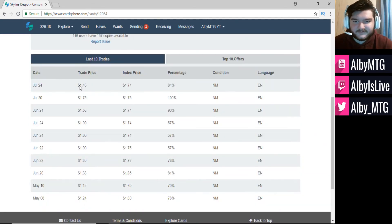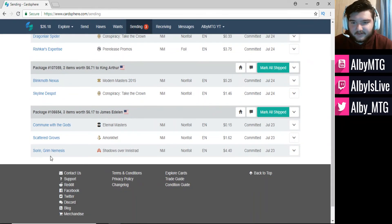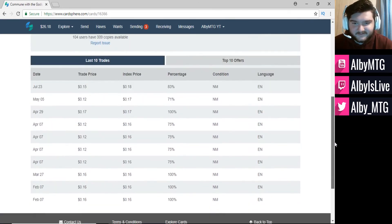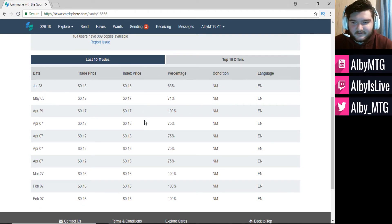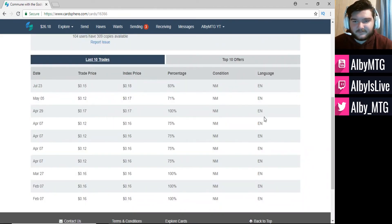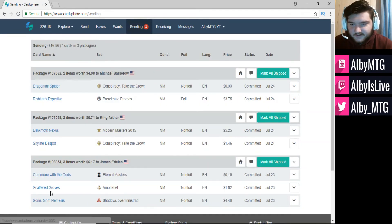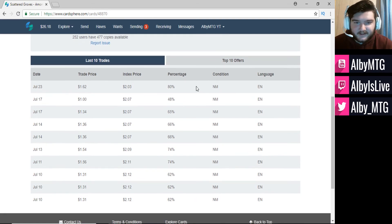For the final package, starting with Commune with the Gods — I got 15 cents for this, which is 83%. For commons, anything over 10 cents is basically an immediate send for me, and there's no one else that wants this, so I'm happy to unload it above my 80% threshold. Next card is Scattered Groves at $1.62, which is right at 80%. Most others are going for cheaper — 48%, 60%, 75% — but I'm sending mine off for $1.62. As these cards get closer to rotation from Amonkhet, you can see the price slowly going down — from $2.12 about a month ago, already down to $2.03.